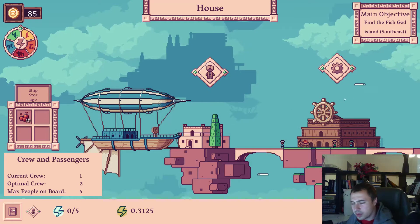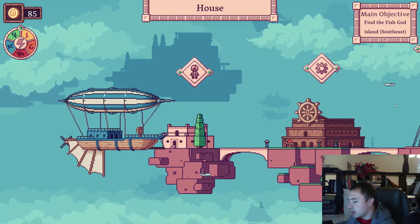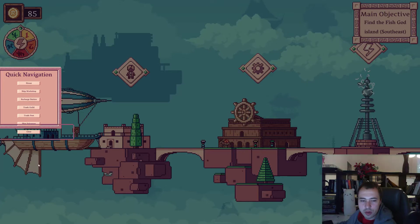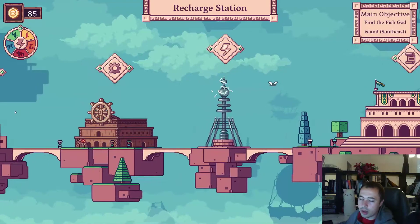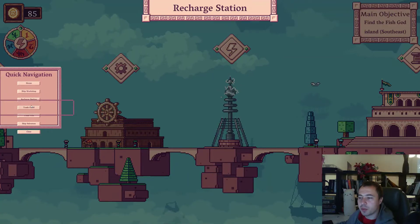Apart from that, let me show you some other things. There's also going to be this quick navigation window. You cannot see it now and it's okay, but on the left you will be able to choose the buildings quickly rather than just scroll through them. This was mostly done for usability purposes.